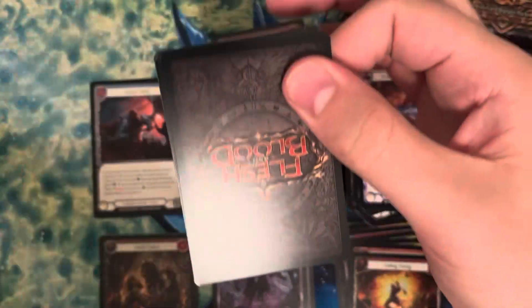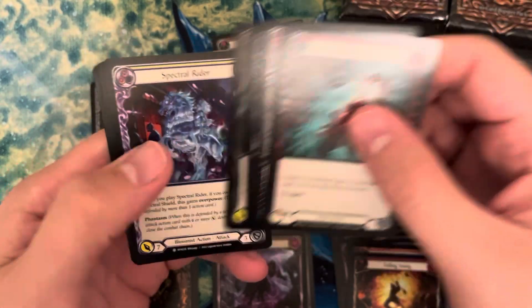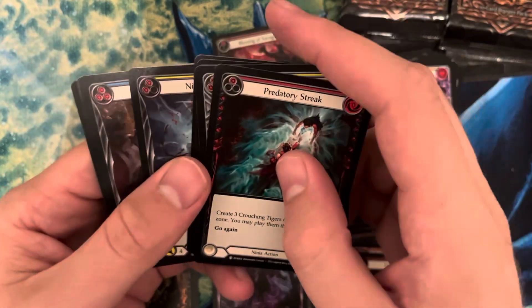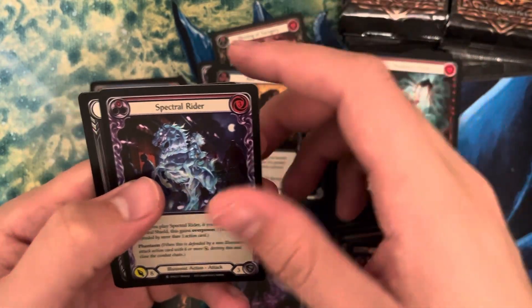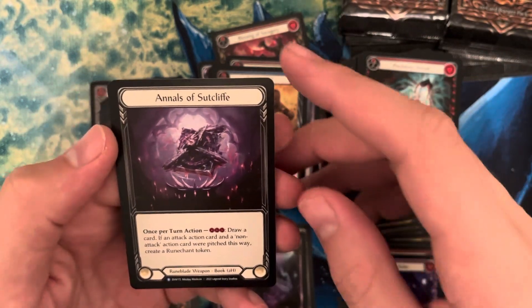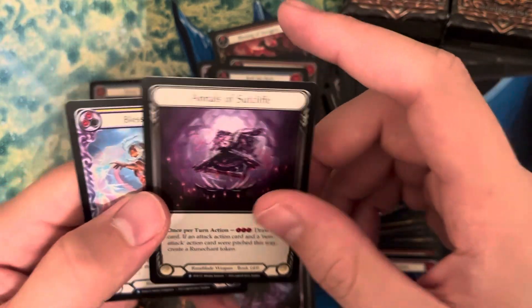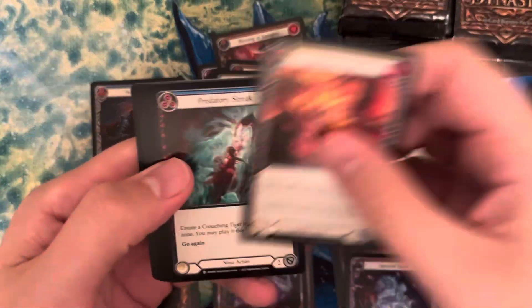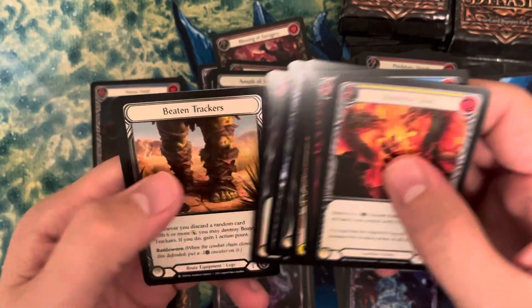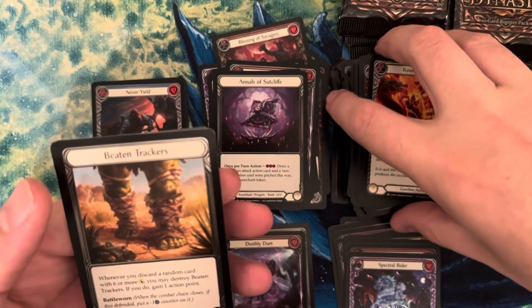Leave a comment: who is your favorite hero to play? Do you like their blitz version or their adult version? I know some heroes are only blitz, some are only adult. We have Rob the Rich, Spectral Rider, Annals of Sue Cliff — that is not cold foil — and Blessing of Spirit. I definitely love playing Bravo and Dorinthia — those are my two favorites. I'd like to learn how to play Sir Bolton.